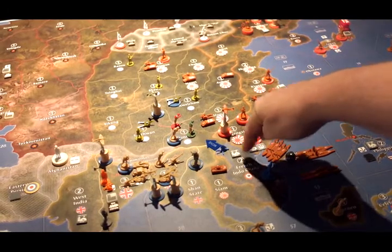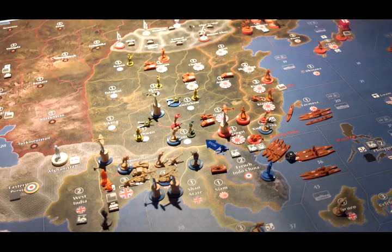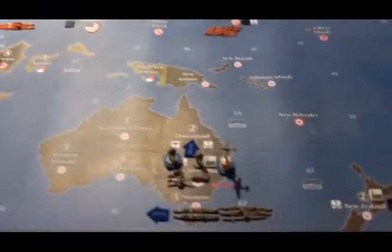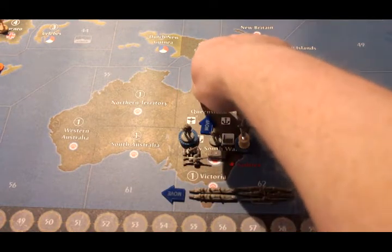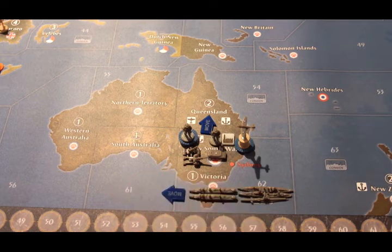The French destroyer in C-Zone 41 is going to make its way to C-Zone 79 to get out of the path of the Japanese troops as well. In French Indochina, the anti-aircraft artillery is going to move up into Yunnan to support the British, Canadian, and South African allies. In Australia, all of the forces in New South Wales are going to move up to Queensland, and the entire Navy in C-Zone 62 is going to move to C-Zone 61.